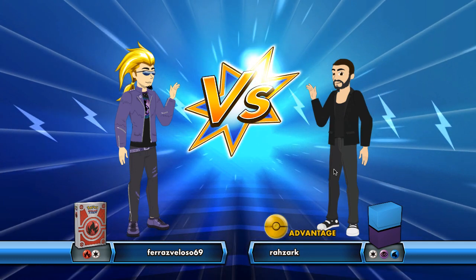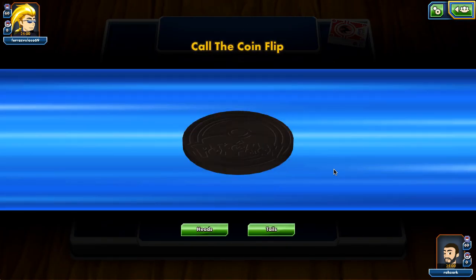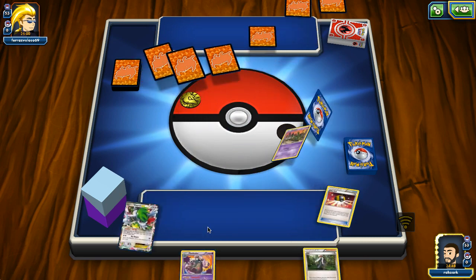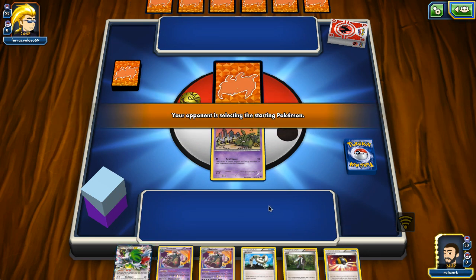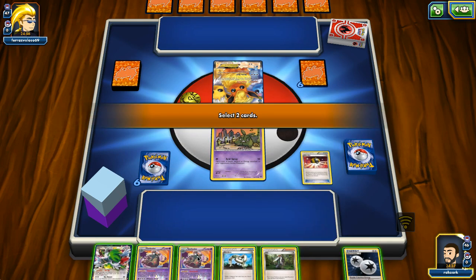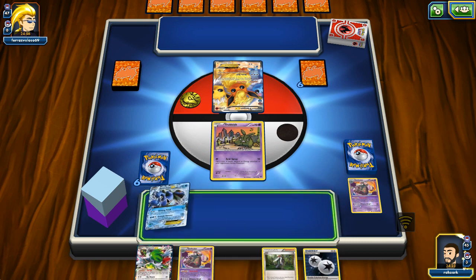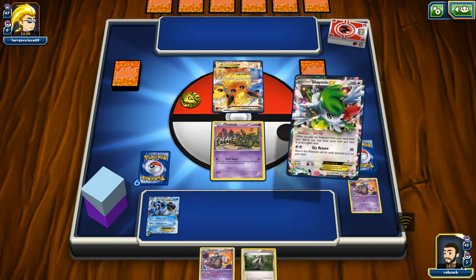Okay, so we're playing against our first opponent, who's playing a fire and colorless deck. We called tails on the coin flip and won, so we go first. We start off with Trubbish - not the greatest but we have ways to draw cards. We see a Flareon-EX, so we don't really need the Echo Arm and Garbodor right now. I'm going for Seismitoad straight away so we can put down the energy.